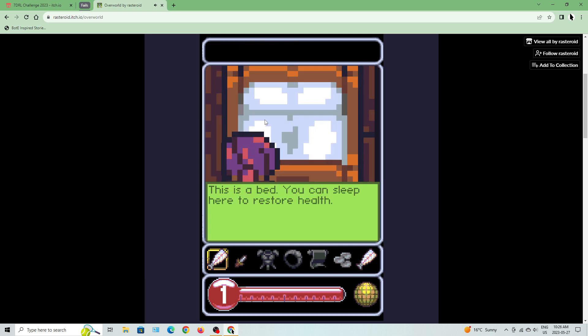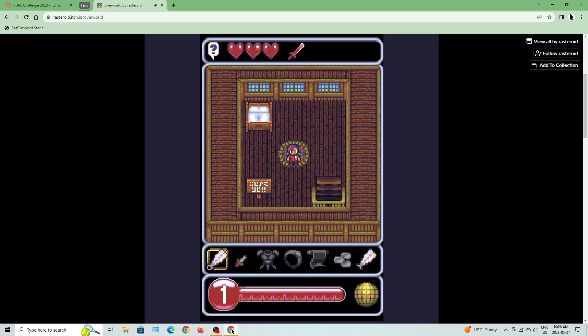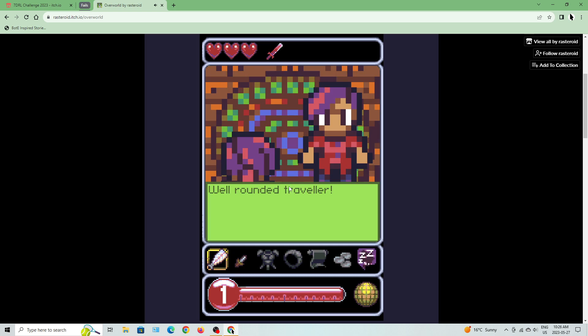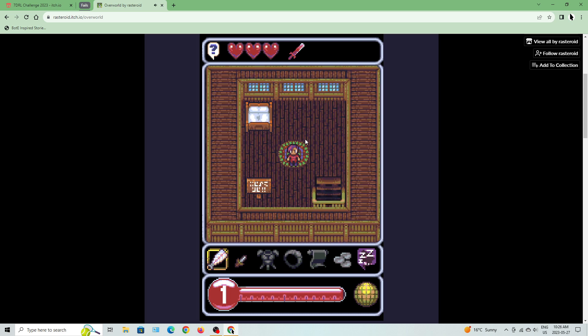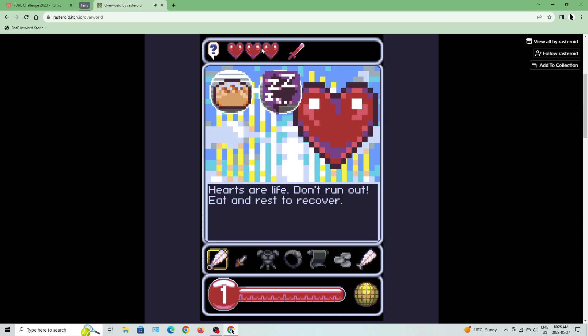So if I press and hold: 'This is a bed. You can sleep here to restore health.' Well-rounded traveler. 'This is a sign. Read for useful information.' Hearts are life — don't run out. Eat and rest to recover.